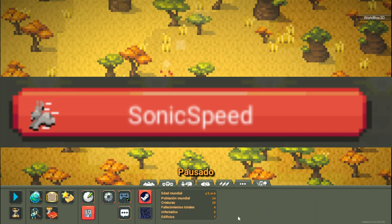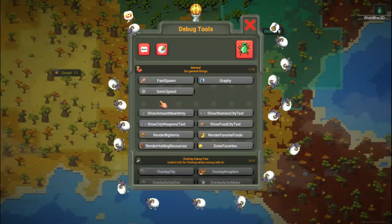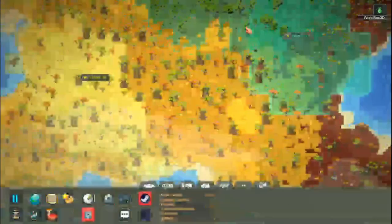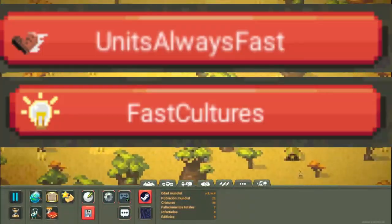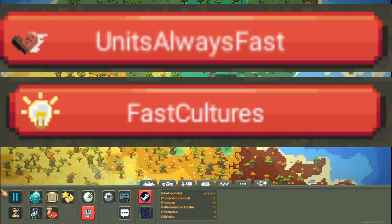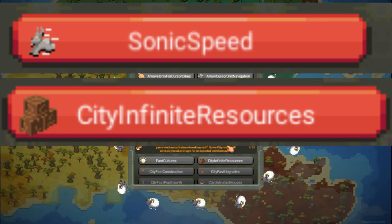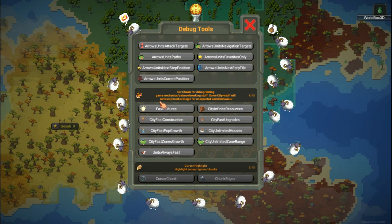Lastly, go to the debug tools section that says cheats for civilizations or something like that. This section is the most useful of the entire debugging console, since you can choose here if you want to accelerate any game mechanic to the maximum — from cultures, constructions, giving infinite resources to towns, making units always move super fast, or unlimited houses for cities, among other things.